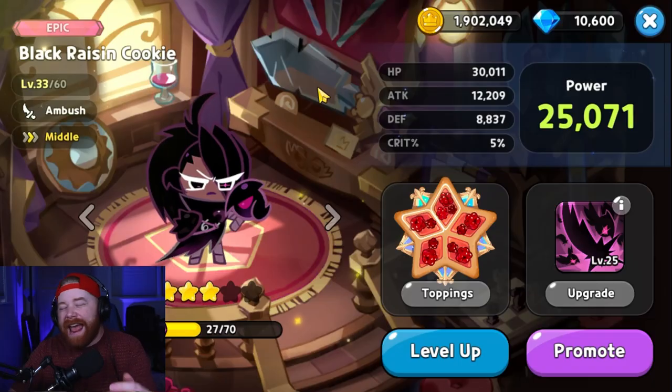Just a quick note: the toppings I'm suggesting for these cookies are generalized for any team composition, not niche builds. If you're focusing on something like attack speed for a specific niche team, these might not be the best choices. But if you're just looking to get the most out of these cookies in general, these are the recommended sets.